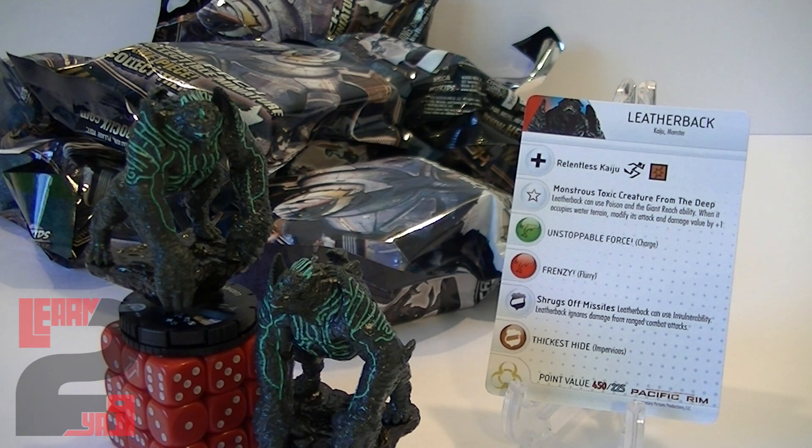All right, we're all set up. Let's talk about Leatherback. He can be played at two point values: 450 and 225. His abilities are insane — he's got improved movement and when he moves through blocking terrain he actually breaks through it. He also has a trait called Monstrous Toxic Creature from the Deep: Leatherback can use Poison and the Giant Reach ability when occupying water terrain, and it modifies his attack and damage values by plus one. Giant Reach allows melee attacks from two squares away.